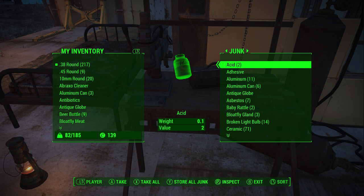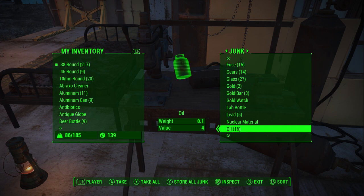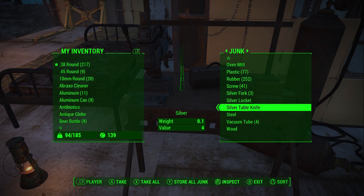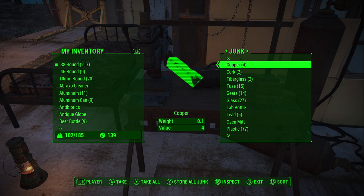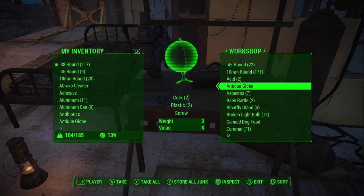After getting back to Sanctuary I found we have a fair amount of aluminum. I'll grab springs, screws, oil, and gold — gold can be good for laser weapons. Quartz can potentially be good as well. All of this is used for building things. Then I'll cut to us running back to Red Rocket so we can finally create our weapon.